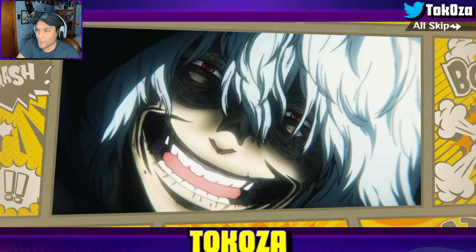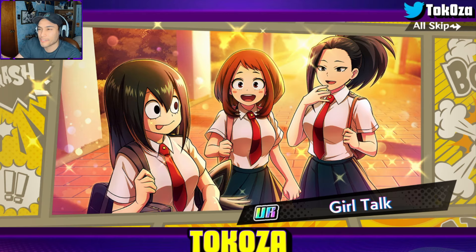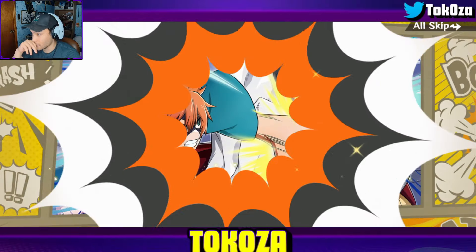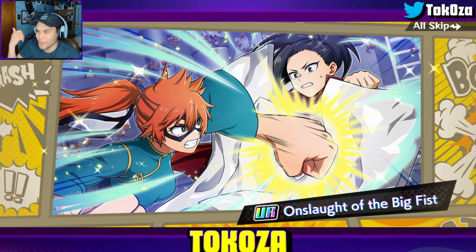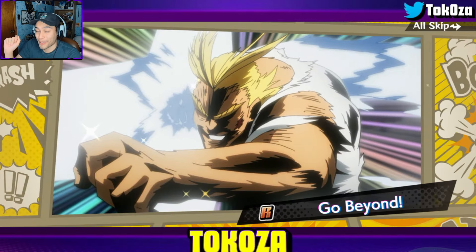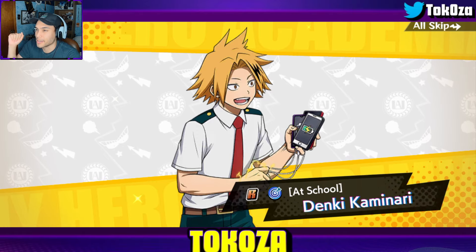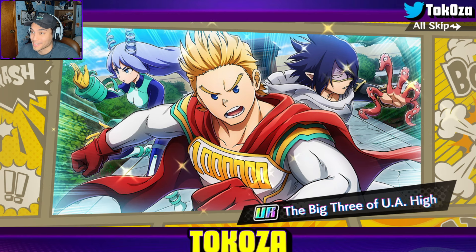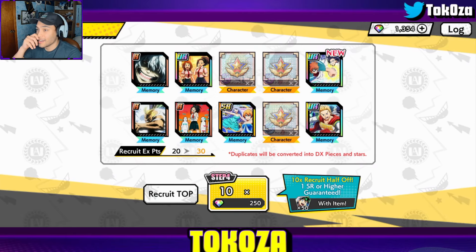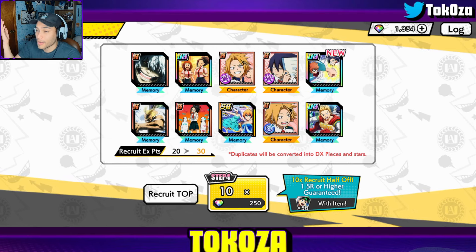Preferably Midoriya's memory because I can use it on multiple units. Wait — we're getting two URs? I figured the UR memory would be the 10th slot, so if there's one in the middle we might get two. Oh, and another one? We're getting three UR memories — what is going on?! I'm pretty sure we're getting three. I mean I'd prefer an Impact Fest memory, but that's sick. Got three UR memories, none of the Impact Fest ones, but what an insane summon.